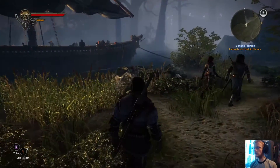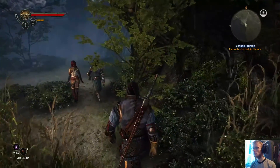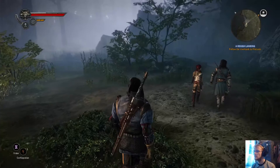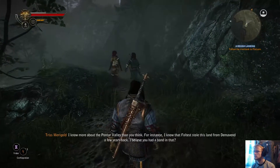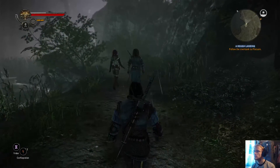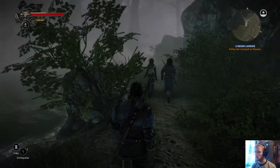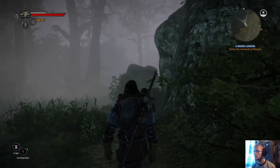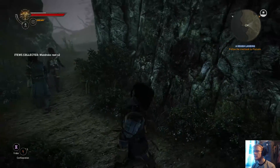Just gotta stroll through — not through the river. Triss, can you stop being such a bossy bee, please? Where are we? In a forest — very funny. But who does it belong to? I know more about the Pontar Valley than you think. I know that Foltest stole this land from Demavan a few years back — I believe you had a hand in that. Roche's silence just speaks volumes there. I smell an elf. Oh yeah, you can hear a flute being played — that's interesting.